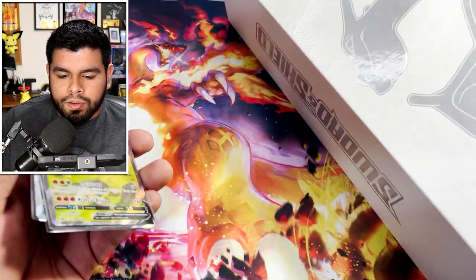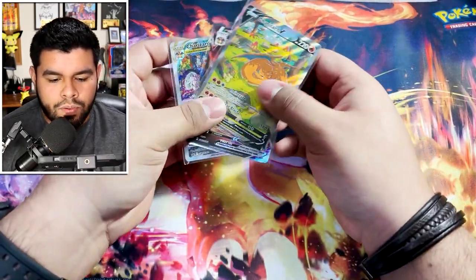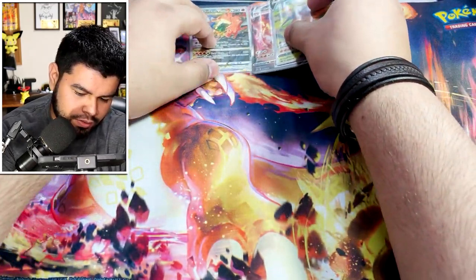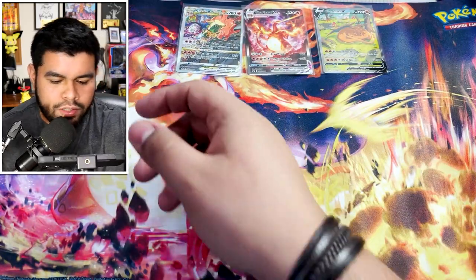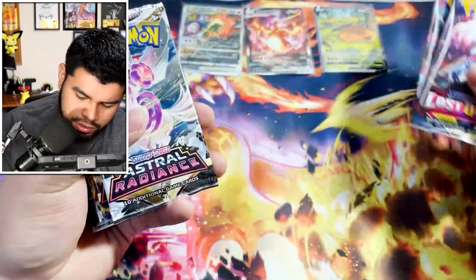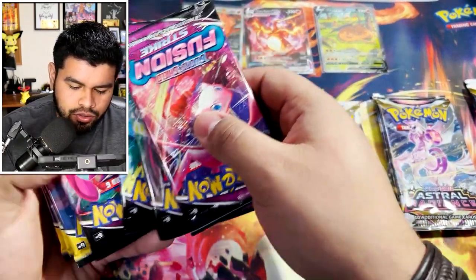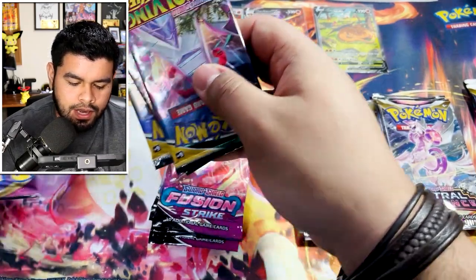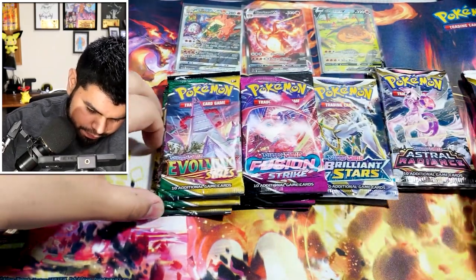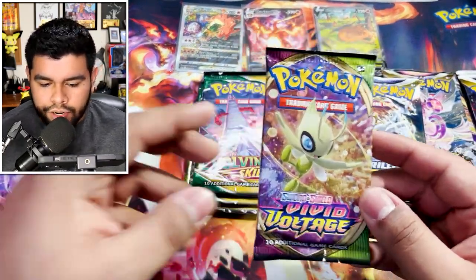These promos look pretty sick. Okay guys, now for the main thing that you're all here for — we're not just here to look at promos. I always like to do oldest to newest sets, so Lost Origins will be last. Then Astral Radiance, Brilliant Stars, Fusion Strike, Evolving Skies, and Vivid Voltage will be the first set we open.